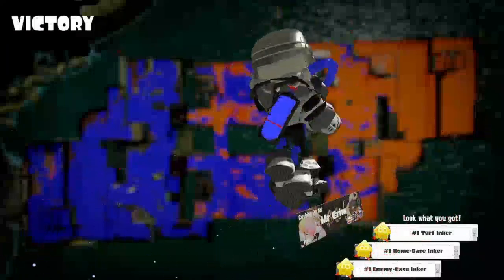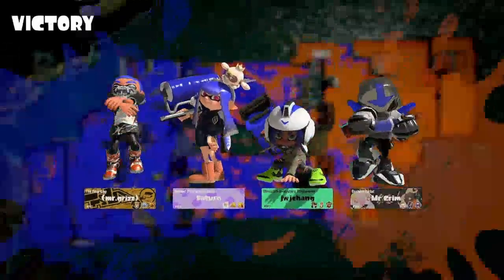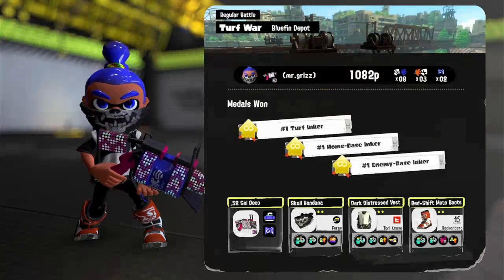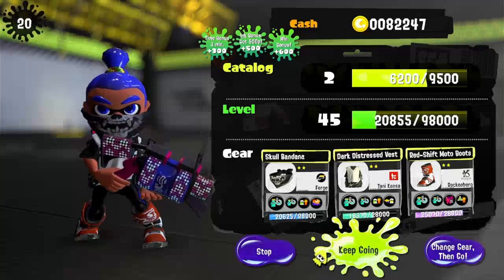We got Turfinger, Home Base Sinker, and Enemy Base Sinker - yeah we keep on inking turf. I guess 52-Gallon can go either way with inking turf and getting splats. We got 8, 3, and 2, and we got 3 gold medals - so that's really good. Let's head for one more round after this, and then I think we'll wrap it up for the episode.